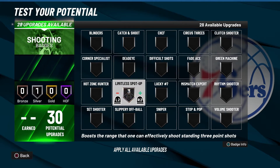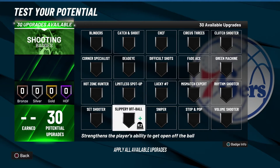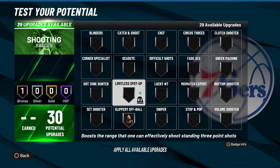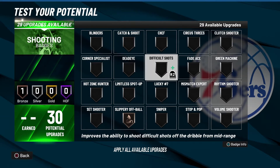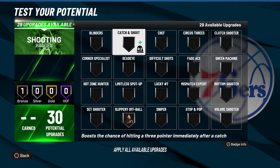Moving on to the C tier list — these are badges that if you have 25 or more badge points, you might run some of them, but you're not going to suffer without them. First is Slippery Off Ball, which is really good for slashing builds. But if you have an extra badge slot or two, this is actually useful for getting open too. It's easy to get open this year, but it's still worth considering.